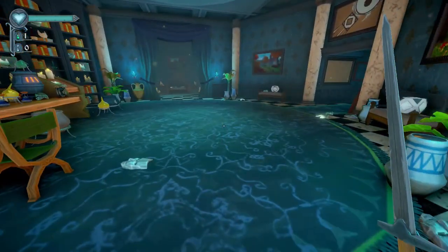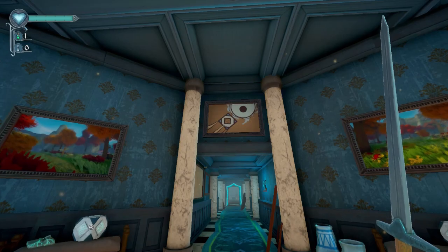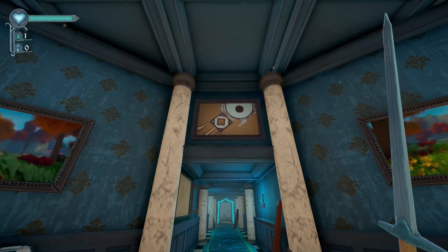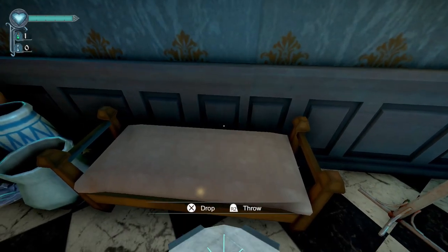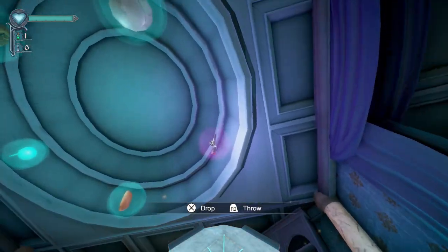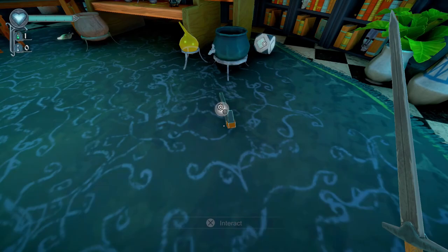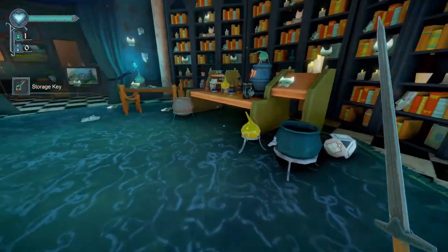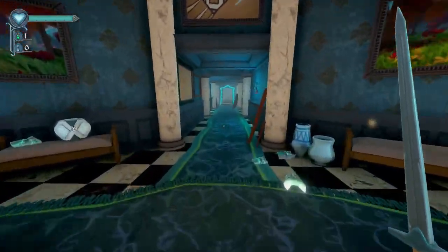One more thing before we go: look just above the exit — there's a little painting with a cube going into a circle. Those dice things are scattered across this game. Look up and there are some floating circles above you. Hit the pink one that has a key in it — this is the key to the storage room. Now we have everything we can possibly get out of the house right now.